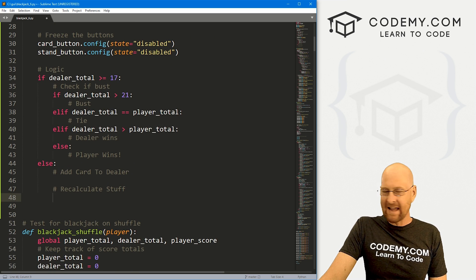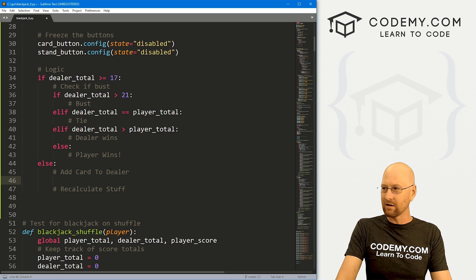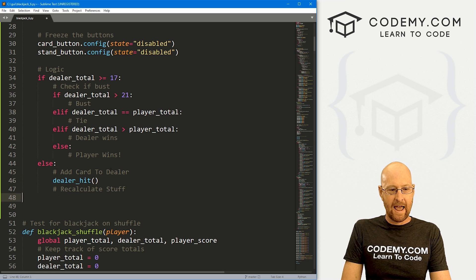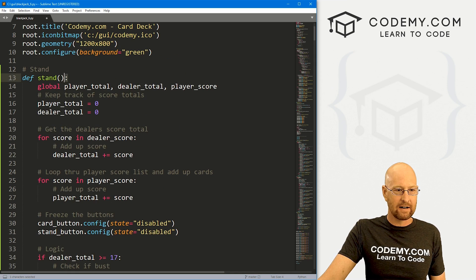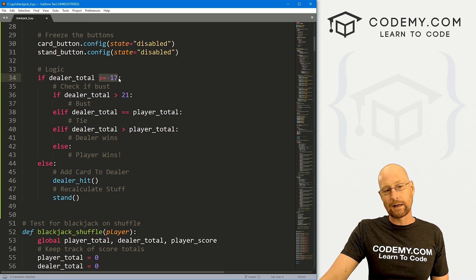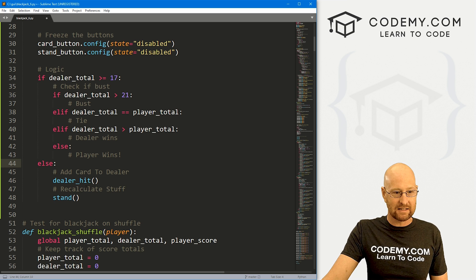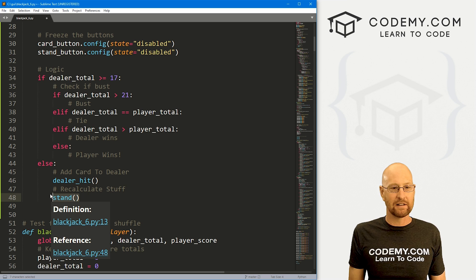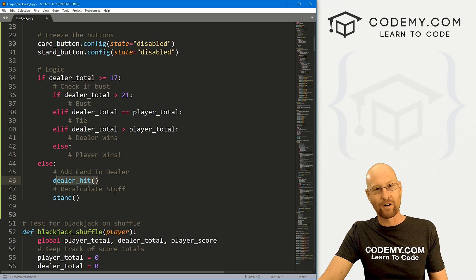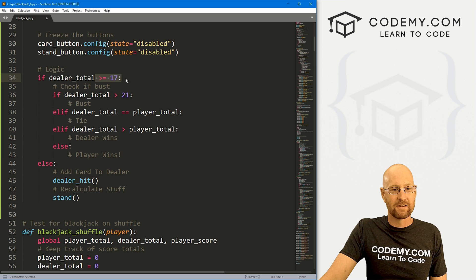So that's pretty much all we need to do. We already know how to deal out cards to the dealer because we built that out when the game first started. All we have to do is call the dealer_hit function. And when we want to recalculate, we just want to run this whole stand function again. So if the dealer's cards are greater than or equal to 17 we do all that stuff — else it means the dealer has less than 17, so we give them another card, run stand again, and it'll keep looping until this becomes true.